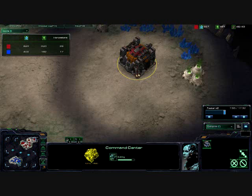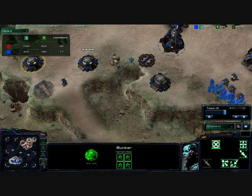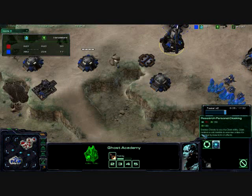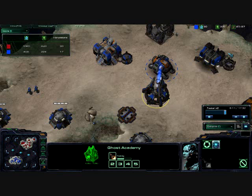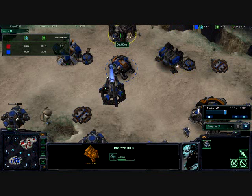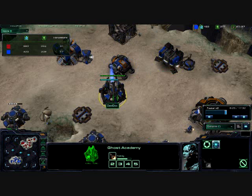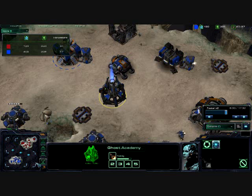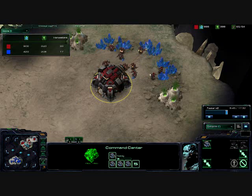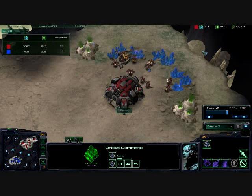That Command Center is almost up for my expansion. We do see a third and it looks like a fourth bunker going down, as well as a Ghost Academy — and he's already going for the nuke. No cloaking yet. He is getting a reactor on the Barracks and there's a second Barracks. As of right now, he has no way to build a Ghost yet. Ghosts are the only ones that can use a nuke, as far as I know.